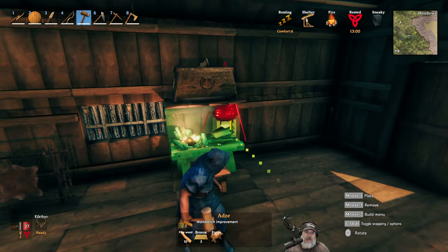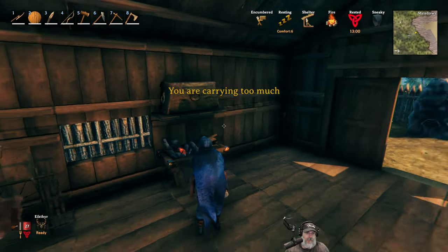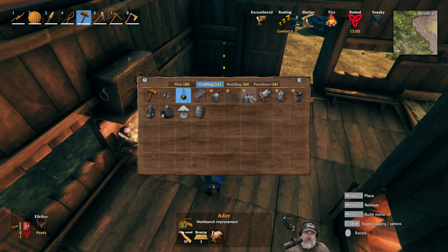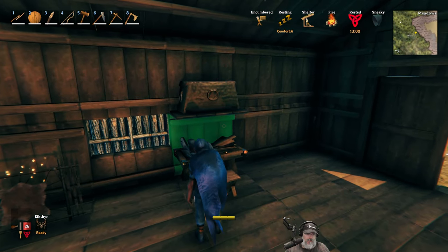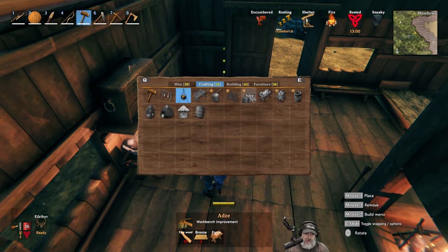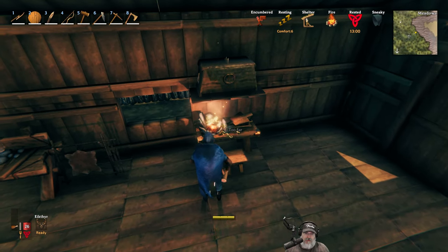We should make the adze anyway. The forge cooler requires 10 copper and 25 fine wood, the anvil requires 2 bronze and wood, and the adze requires 3 bronze. I want to prioritize the adze because then I can upgrade my troll armor and my bow. Let's make 3 bronze for that and see where we're at after.